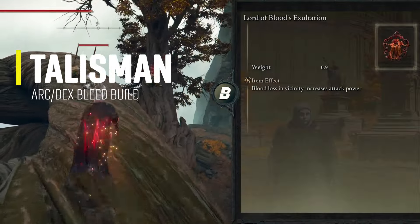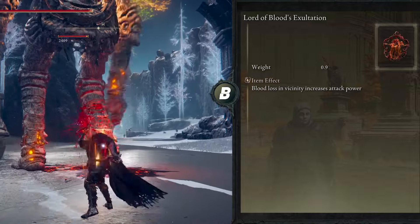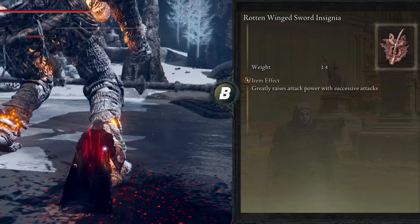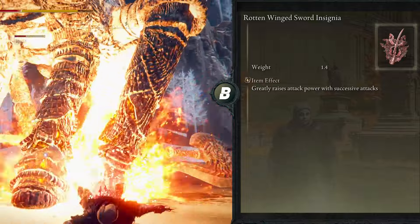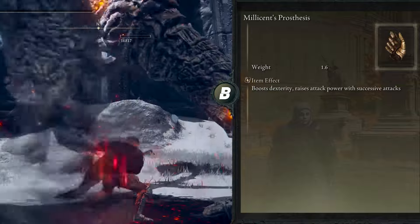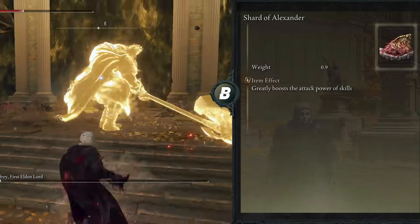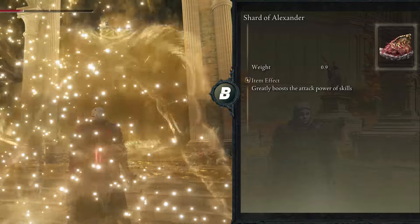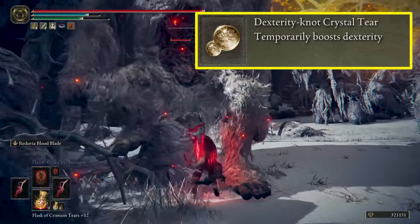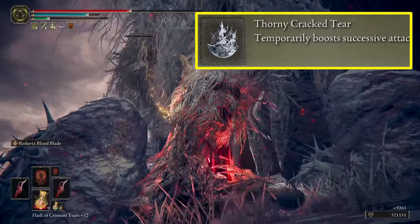The first talisman is the Lords of Blood Exaltation, which raises attack power by 20% for 20 seconds when blood loss occurs in the vicinity — it stacks with the White Mask. Next is the Rotten Winged Sword Insignia, which increases attack power depending on the number of attacks you land, with tiers of 6%, 8%, and 13%. Next is Millicent's Prosthesis, which works similarly with tiers of 4%, 6%, and 11%, and also increases Dexterity by 5. It stacks with the Rotten Winged Sword Insignia.